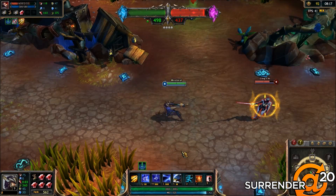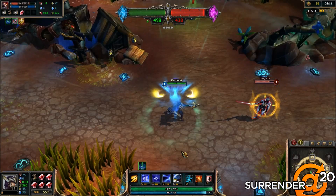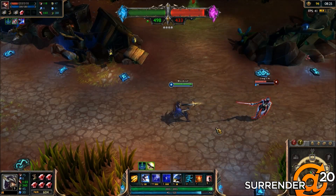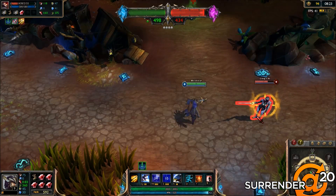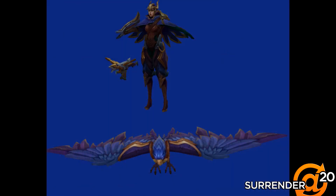The active on W is the same for both Quinn and Valor, revealing the map nearby. As Quinn, her E causes her to dash to a target, slowing them and dealing damage. When she reaches her target, she leaps away and lands at maximum range, and Valor marks the enemy as vulnerable. As Valor, E does the same thing, only without leaping away.